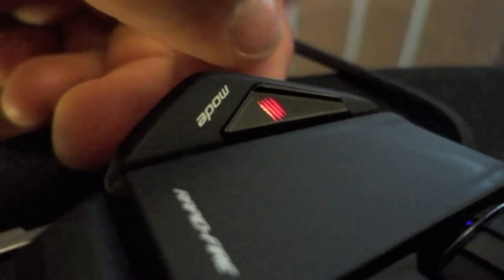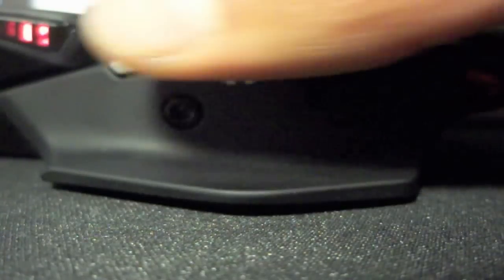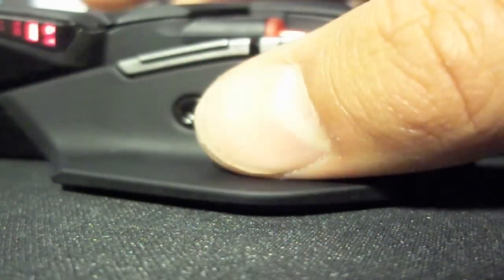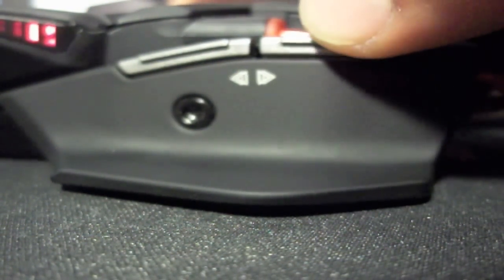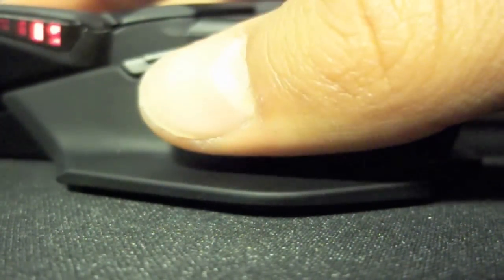There's also a mode switch, and as you can see that just changes the color on the Mad Catz symbol there, and you can switch between gaming modes with the drivers. Here are the two hotkeys on the side — or macros you might call them — basically there's just two buttons that can be mapped as anything in the drivers. I haven't actually been able to use the drivers because I don't have a compatible operating system, but I have used them in some games and they're really nice, really easy to get to, in a very natural position, and there's a nice little thumb rest there too.